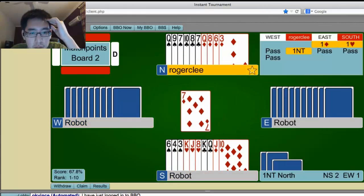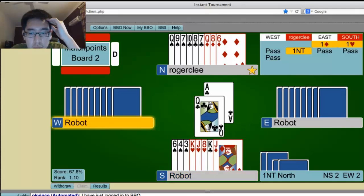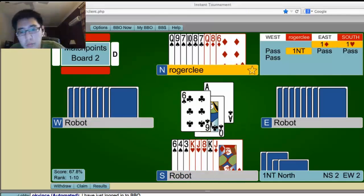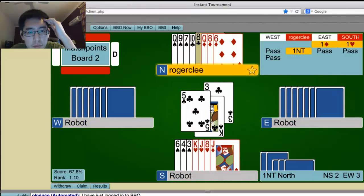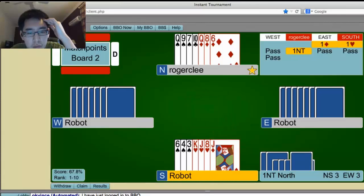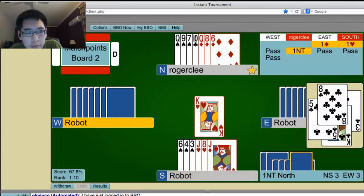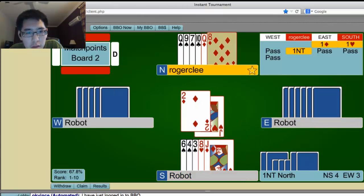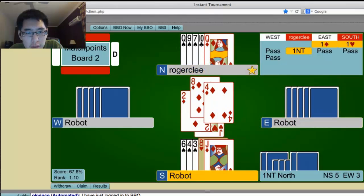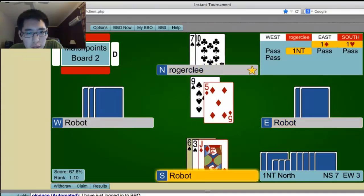It was offside. They played club, club, so if clubs are 4-4, they have a good club. Kind of hoping that they just pitched something favorable for us at this point. Didn't happen. We're not going to take any more tricks.